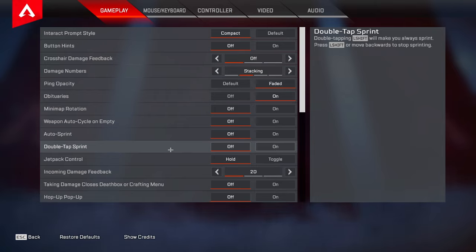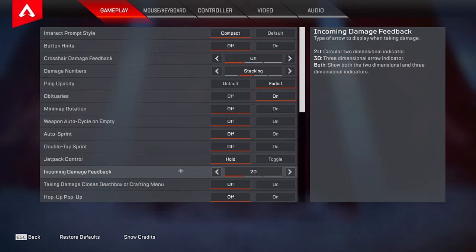Double tap to sprint — this one's personal preference, I have it set to off because I like just hitting my shift button once to be able to run. For incoming damage feedback I recommend 2D — you can even use 3D but do not use both, as that causes extra unnecessary visual clutter on your screen.